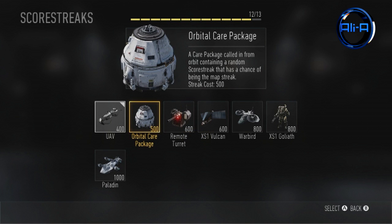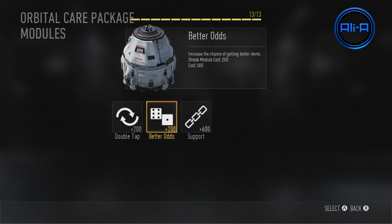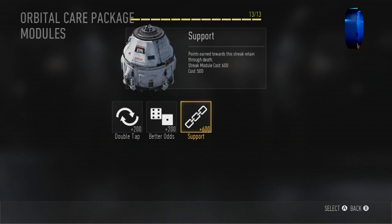Moving on to the Orbital Care Package — essentially a care package that drops in the position you call it in from the sky, giving you a random streak. The first upgrade is Double Tap for 200 extra score, allowing you to reroll the care package once to potentially get a better streak. You can also add Better Odds, giving you an increased chance of getting the better streaks. And you can turn it into a support streak, though that costs 600, which is very expensive. It's worth noting that not all score streaks have the support upgrade option — only some indirect, helpful streaks like the UAV and care package can have support added to them.